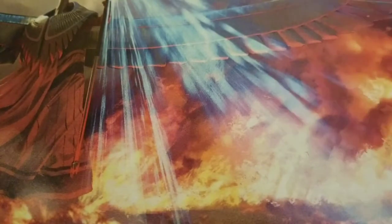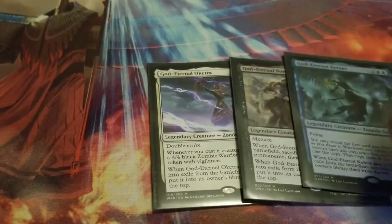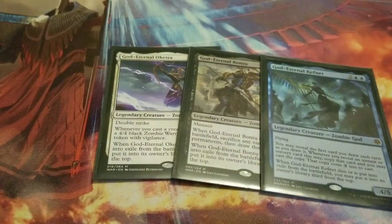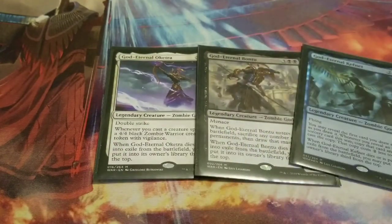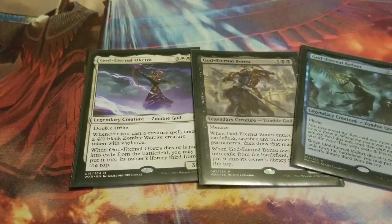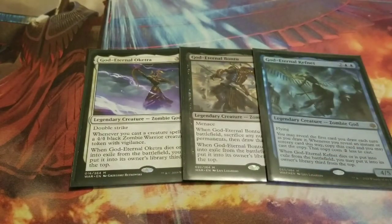Now onward with the creatures. First up are the three God Eternals you would mostly need: God Eternal Oketra, God Eternal Bontu, and God Eternal Kefnet. Oketra is really good with her double strike ability — whenever you cast a creature spell, create a 4/4 black zombie token, plus the exile-to-bottom ability shared by all God Eternals. Bontu is great for sacrificing permanents you don't want to draw that many cards. Kefnet is a good insurance policy: at the beginning of your first draw step, reveal the card you drew — if it's an instant or sorcery, you can cast it for two less and create a copy.